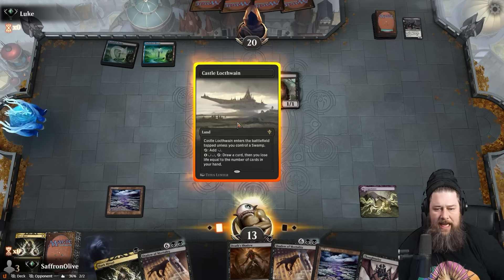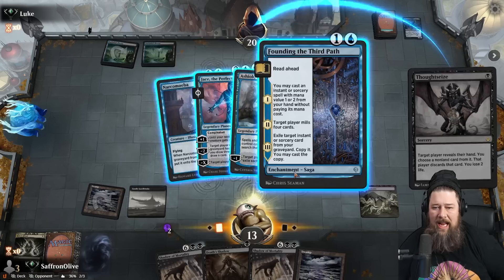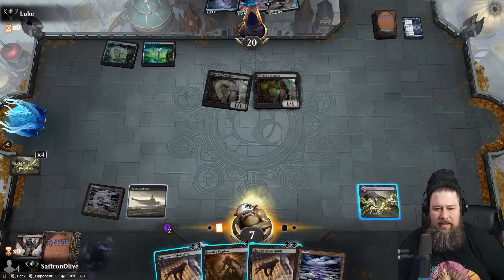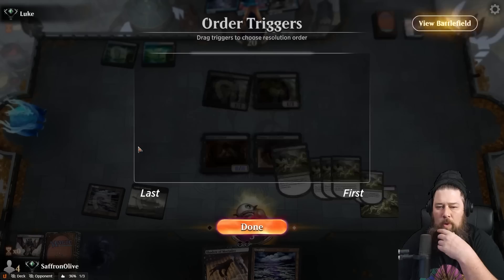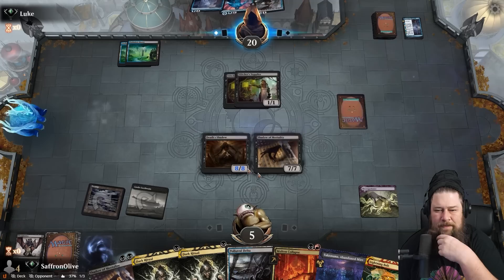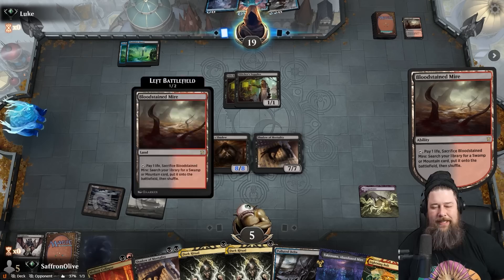Opponent has Ashiok, Jace, Narcomoeba, Founding. Opponent only has 2 lands. The most powerful cards are Jace and Ashiok. We have to take Founding and hope our opponent doesn't draw a land. Necro down to 7, play Death Shadow, play Shadow of Mortality. We want to stay out of Creeping Chill range but also need to find the Fling. We got a lot of Dark Rituals but no Fling — not great. We did not find the Fling.